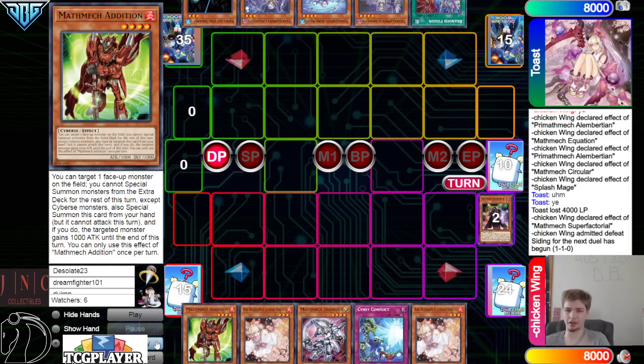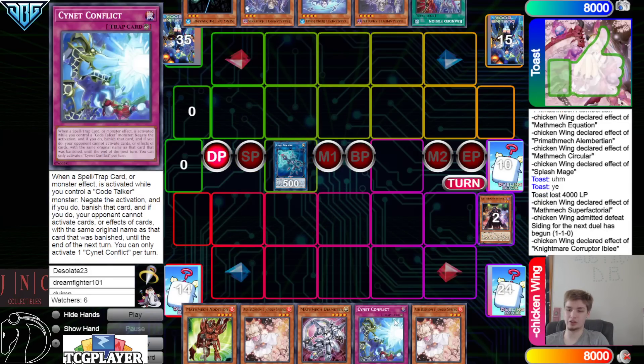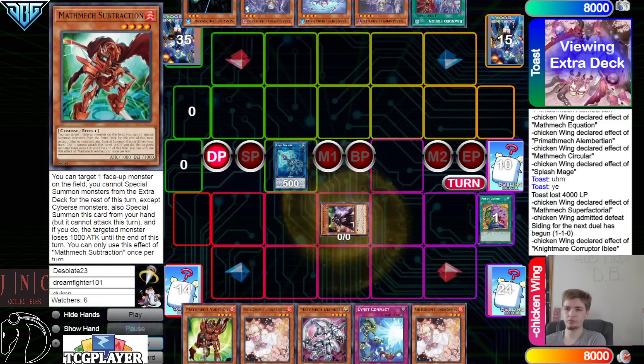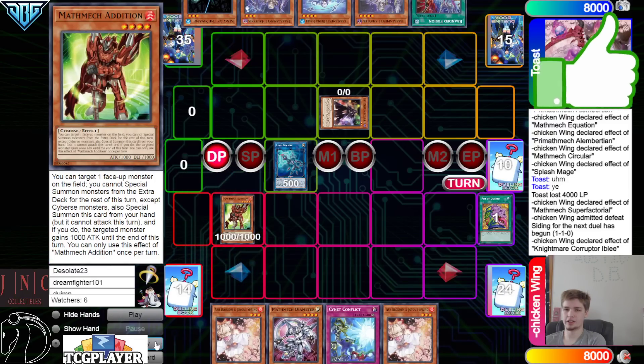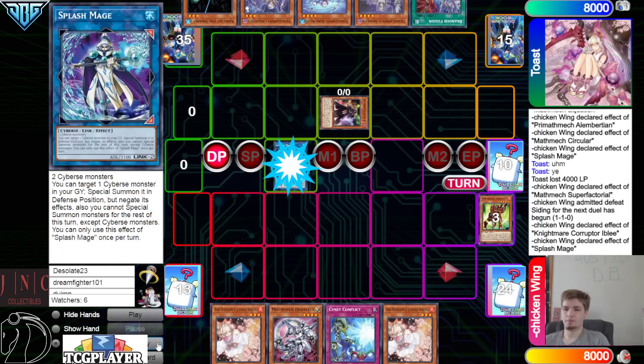They're all Cybers — Math Mech, machine, both start with M — definitely Cybers. That's why you can play stuff like Ibly, and also Sign of Conflict to play other good stuff like Sign of Mining. Ibly passes over — it can only activate when your opponent activates a monster on the field. Even if you could activate it in response, you would just summon, mill three — new chain link — can't do anything. Special summon out Addition.